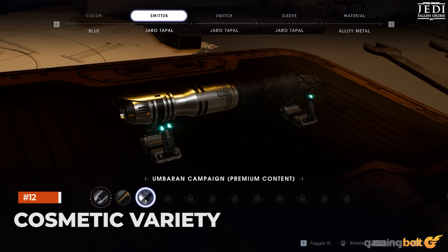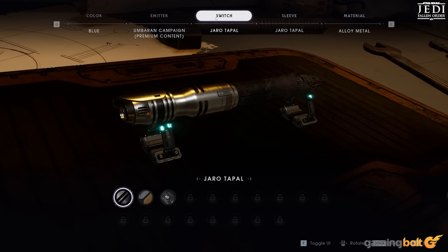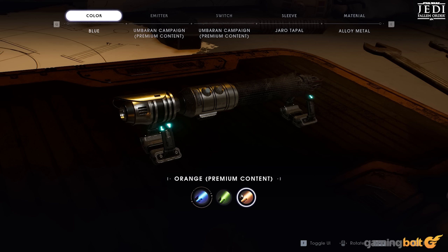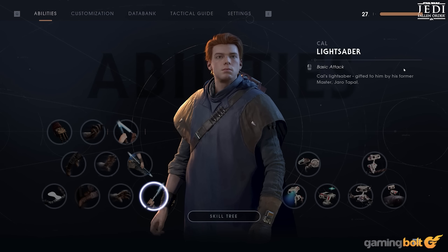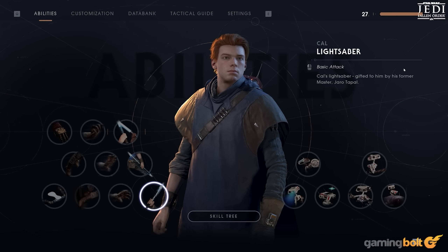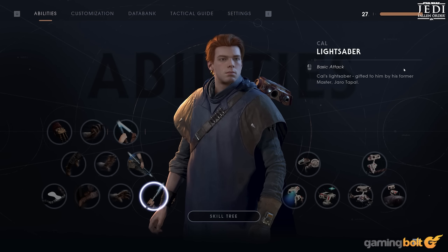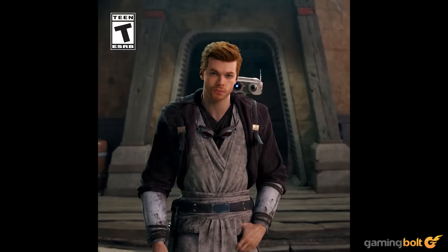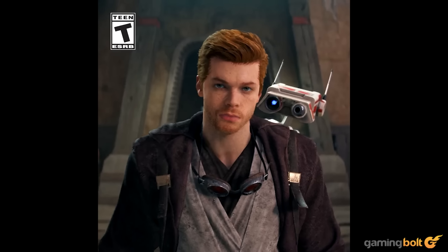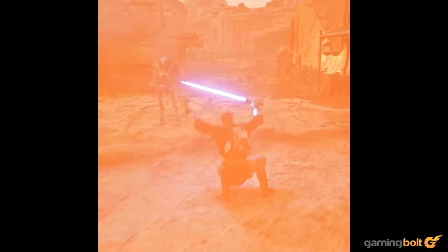Cosmetic Variety. Being able to unlock all cosmetics by simply playing Jedi Fallen Order was a breath of fresh air, especially for an EA-published title at the time. However, Cal's hastily scavenged wardrobe consisted of different varieties of ponchos, which was somewhat underwhelming. Thankfully, Jedi Survivor has a wider range of outfits and even some new hairstyles for Cal to equip. There's even a solid snake-esque bandana, according to IGN.